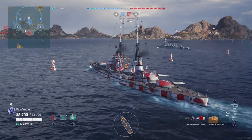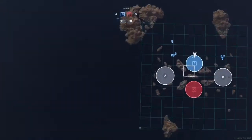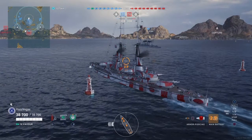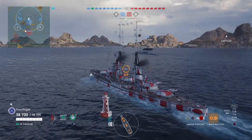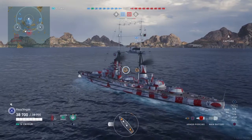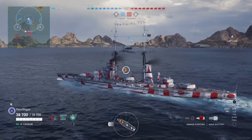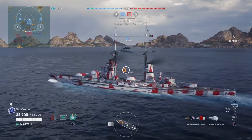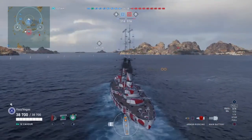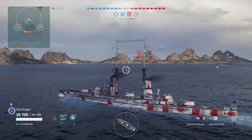This is one of our first matches in the Cavour, fresh off getting it in an early access crate — one of those Italian battleship early access crates with the extremely low percentage drops. But instead of talking about that, we're going to talk about how you might want to play these ships. There's always a constant stream of complaints about how Italian battleships don't have an accuracy commander and how you can't play them without one. Well, I say bully to that, and I'm going to show you how to play this Italian battleship without an accuracy commander.